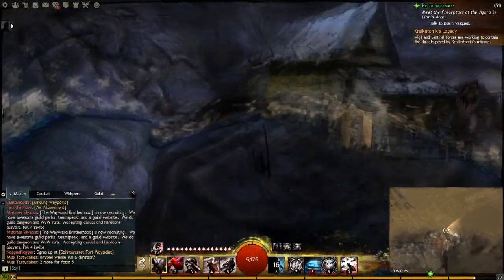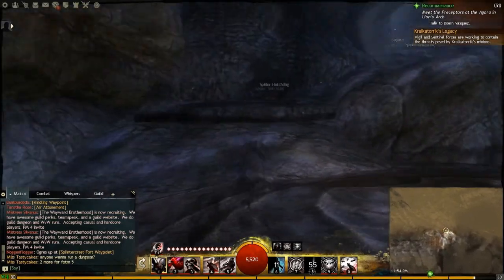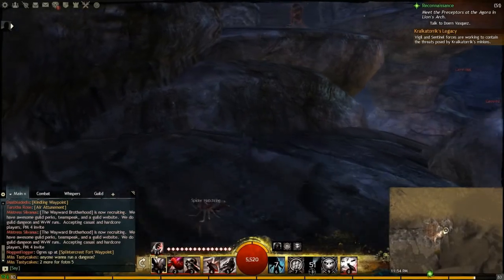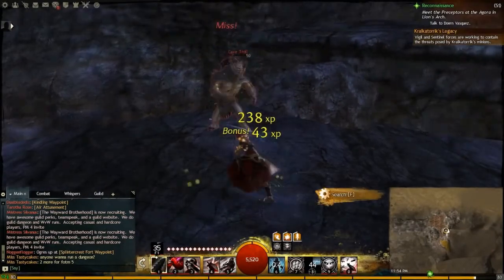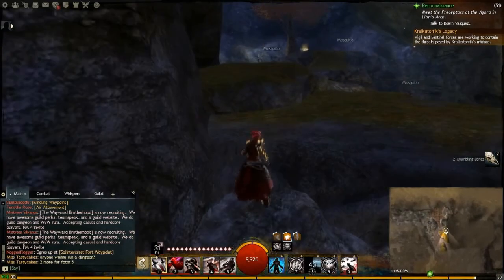Here I actually got hit by one of the bats so I just decided to go ahead and stealth. The bats themselves are not very annoying — they just do that evasion thing that they always do. You want to continue around the room going clockwise up to the platform. I just happened to kill the cave troll because I felt it was easier than waiting for stealth to come back up.